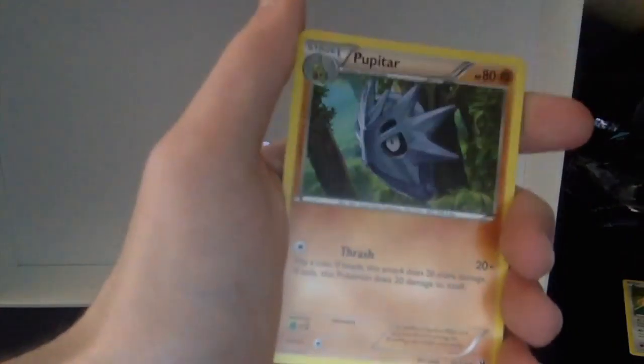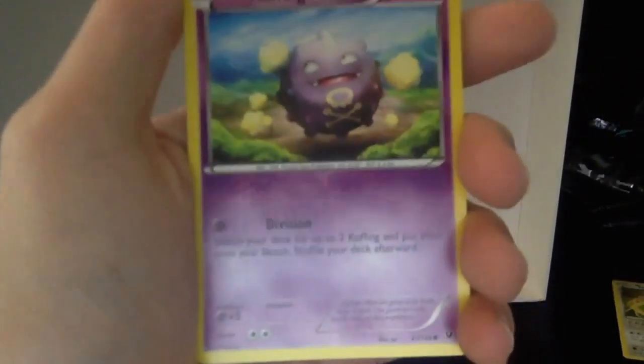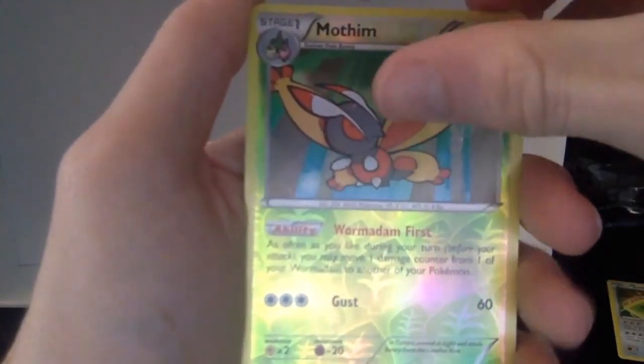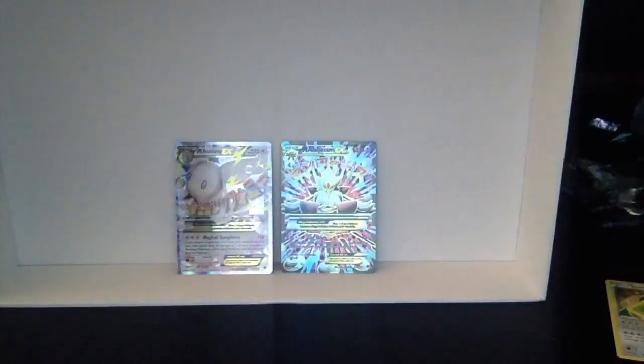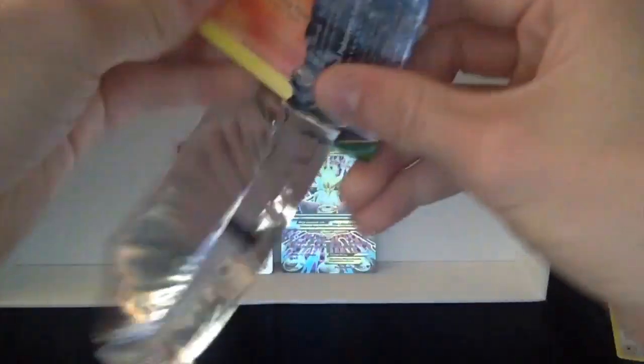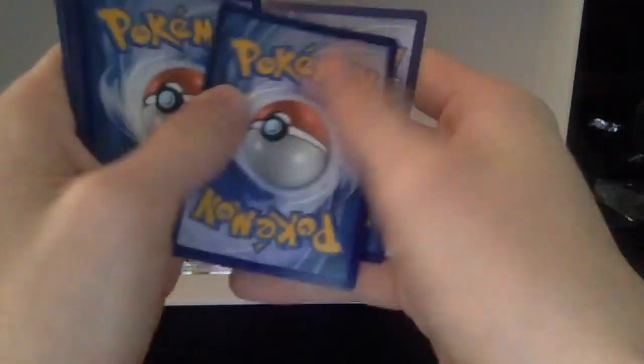So we got a Cervine again. An Energy Reset. Pupitar. Diglett. Mancino. Spoink. Coughing. Cottonee. Reverse Holo Mothim. And a nice little Zygarde — that's pretty cool. I wouldn't mind getting the Zygarde EX — that would be nice. But I honestly can't complain with the pulls we already got.